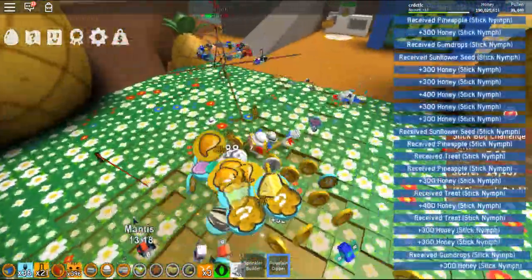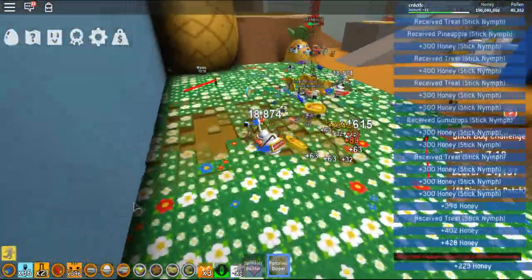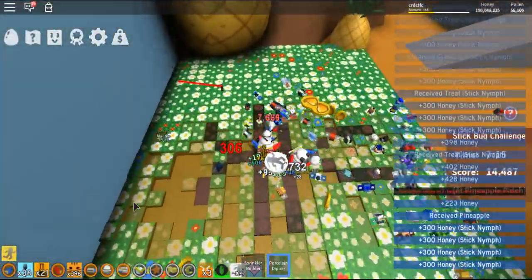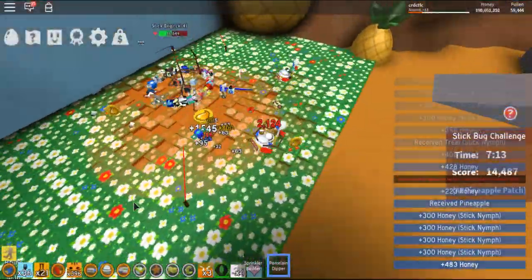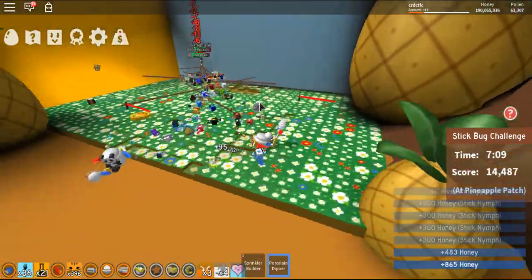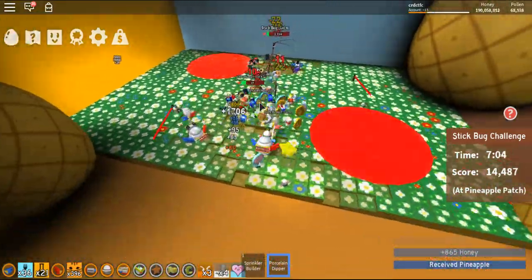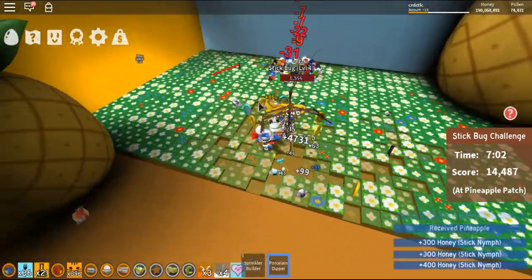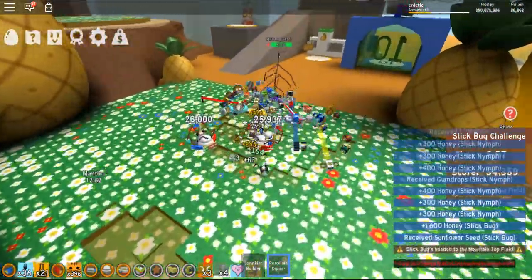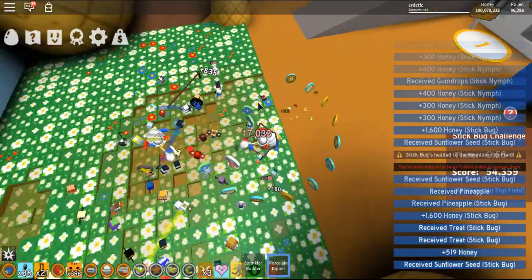My strategy is to have some friends be the weaker players — if they're weaker than me, I put them on nymph duty where they just lead all the nymphs to kill them. If they're stronger, I put them on stick bug duty, then I'd be on nymph duty, because the stronger players can deal more damage to the stick bug. The stick bug — the nymphs — I just focus on the nymphs, not the stick bug.